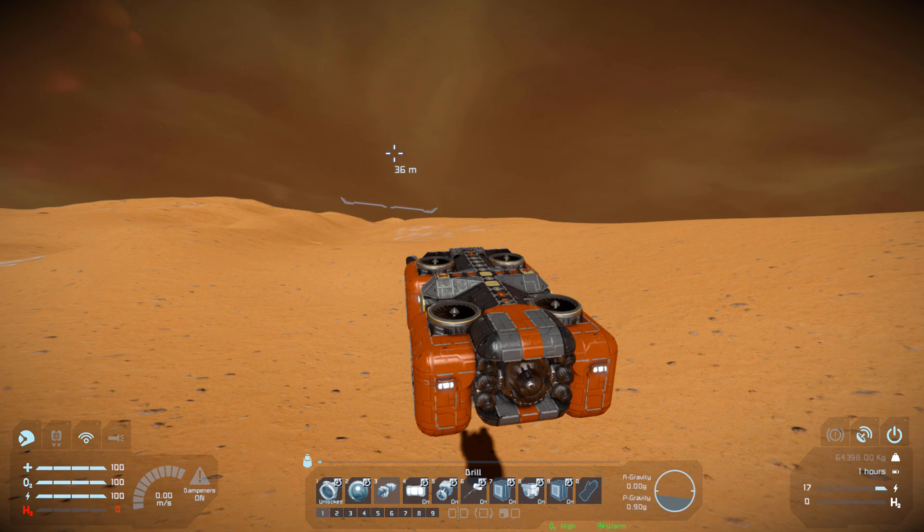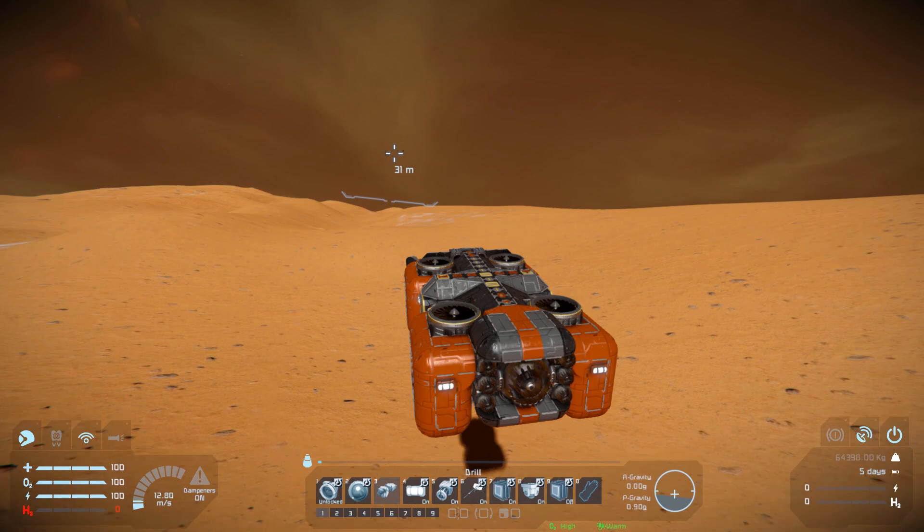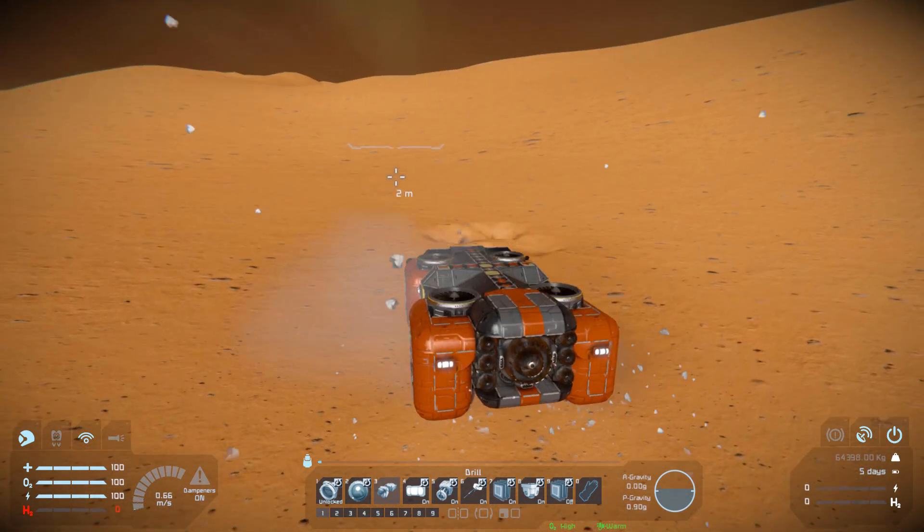Number eight is for our reactors on and off, and number nine is for our thrusters all the way around the ship. So we can switch that off when we don't need it, and just leave everything else important being powered.